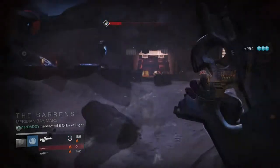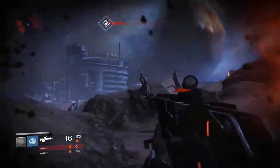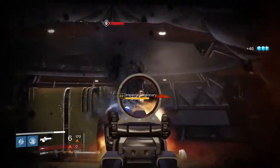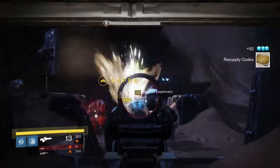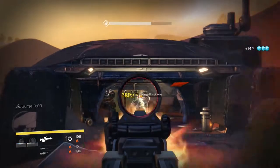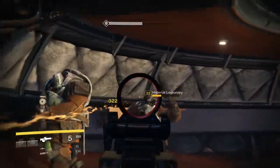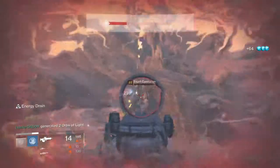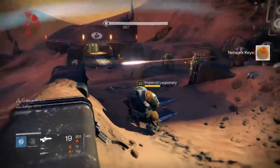Another thing to look out for: if you only kill the group on the left side that jumps out of the ship and the others escape, they have a designated path. I would usually look first inside the trench to your left as you walk out the first door, or immediately to the right of that there's another little bunker — usually about 4 or 5 of them run into that bunker right after jumping out of the ship. Always run over the bodies and look for the little tiny pyramids, which are usually the network keys or resupply codes. Those give you the extra Glimmer boosts and make everything easier, faster, and smoother.